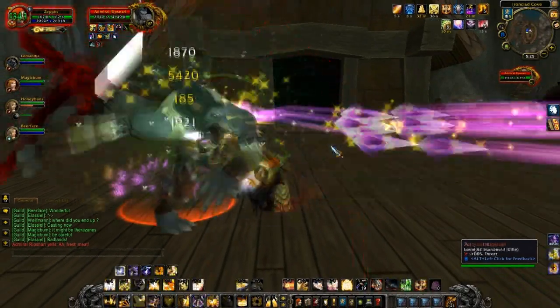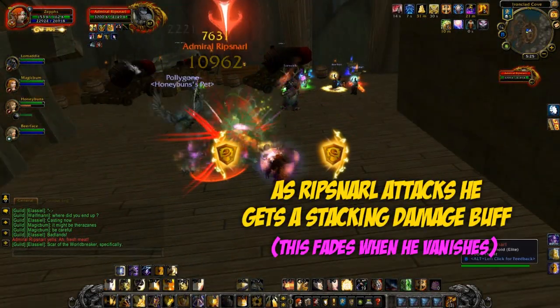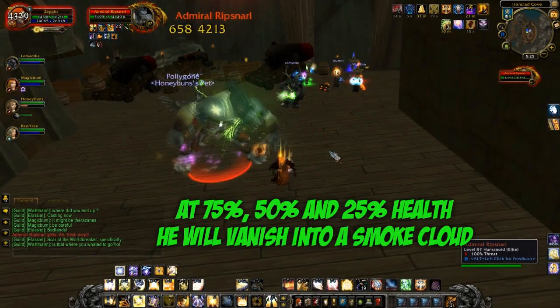When he's out and attacking he will gain a buff that stacks up to 20 times, increasing his melee attack speed and movement. This will be at its highest just before he vanishes, which happens at 75%, 50%, and 25% health.